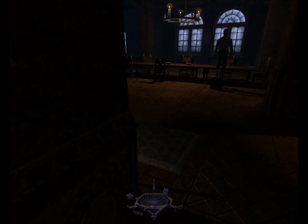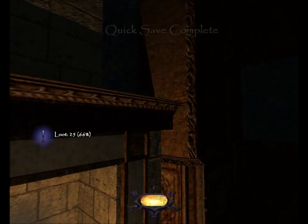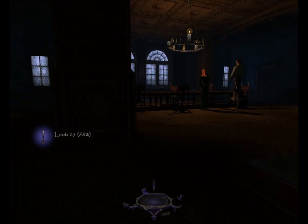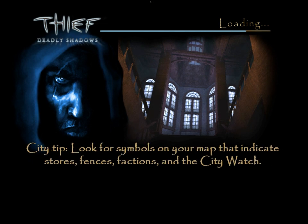Alright, the gal is at the fireplace right now. I'll cross over behind her and grab the copper candlestick off the mantle. Copper candlestick above the fireplace — another 25. That kept my total at 66%.